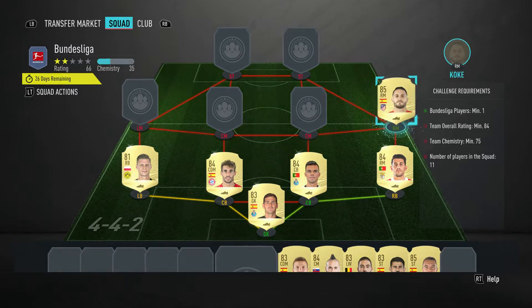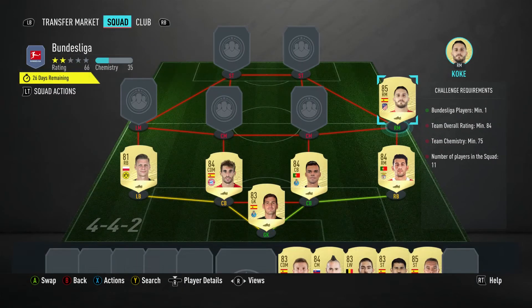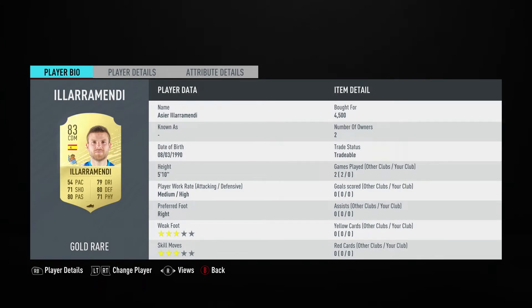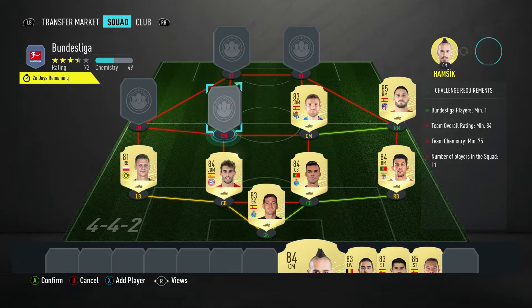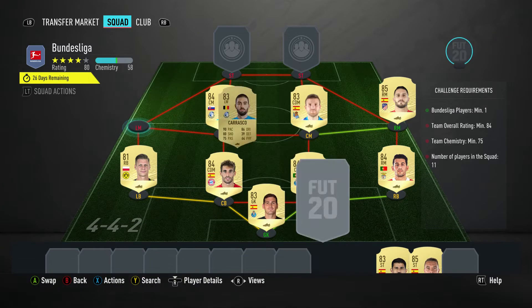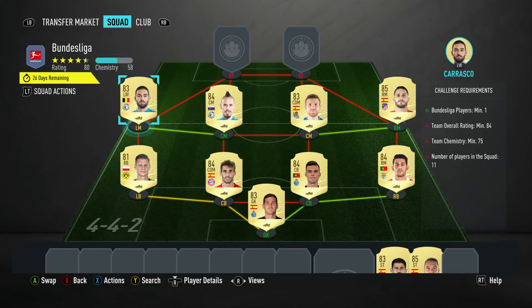The right midfielder is Kolk, bought for 7,200 — plays for Atletico Madrid in the Spanish first league and is Spanish. The centre mid on the right is a CDM, it's Eza Ilamendi, bought for 4,500 — plays for Real Sociedad in the Spanish first league and is Spanish. The centre mid on the left is Marek Hamzy, bought for 2,300 — plays for Dalyan Yifeng in the Chinese first league and is Slovakian. The left midfielder — he comes as a left midfielder but I've got him as a left winger, which is unfortunate, but I don't have to submit the squad so I don't really care. It's Yannick Carrasco, bought for 2,500 — plays for Dalyan Yifeng in the Chinese first league and is from Belgium.